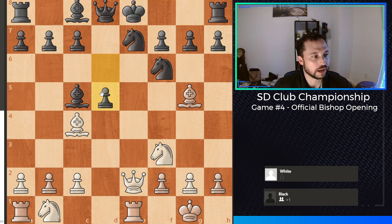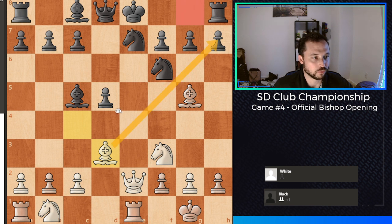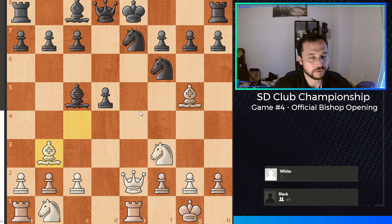After queen to e2, my opponent played d5, trying to cut off this diagonal for my bishop. Notice that he already played d6, so it's kind of slow having to move the pawn twice to get to this position. I just retreated the bishop back to b3. A little bit better probably would have been bishop to d3 — especially if my opponent castles, this is a more active square for the bishop instead of staring into the pawn. But I retreated back to b3, and my opponent played bishop to g4, kind of pinning this knight.